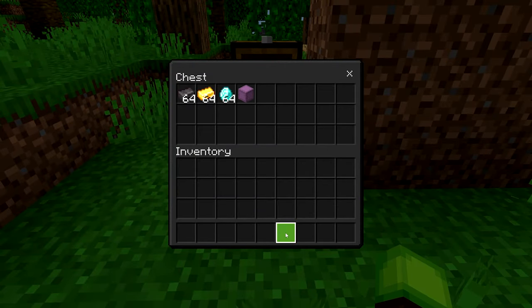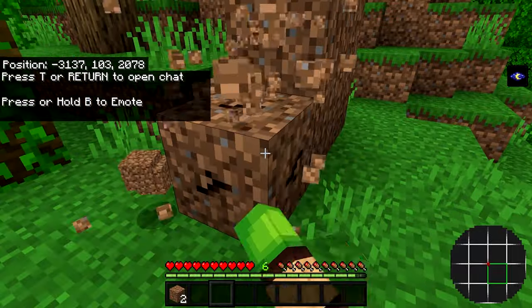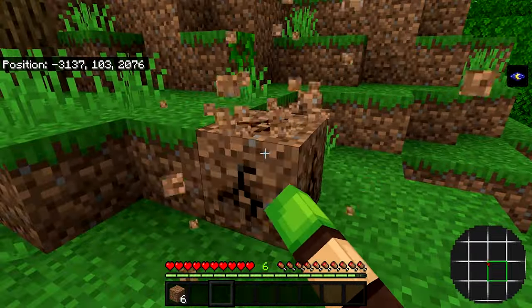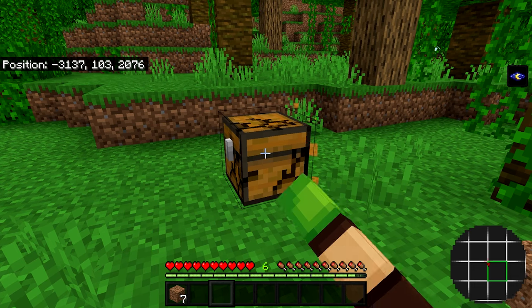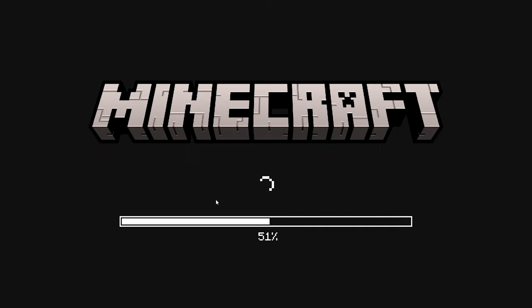Place all the items you want to duplicate into the chest. Then start breaking the dirt blocks — make sure you break all of them. Once done, break the chest, and as soon as it breaks, Alt+F4 out of the game as fast as you can.